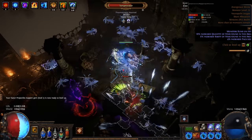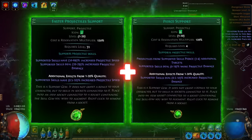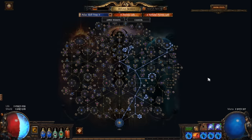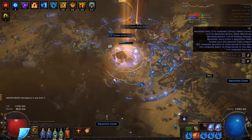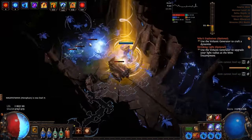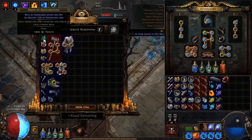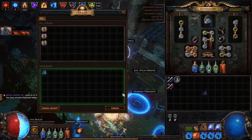Here is my starter atlas tree: expedition and delve. Spoiler — expedition is really bad without scarabs. To be honest, the Alcan go strategy is dead. Everyone has to use at least some scarabs; it's mandatory.